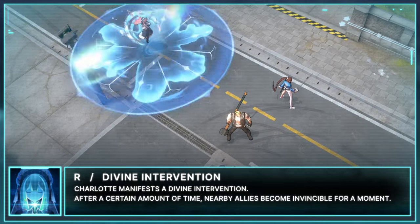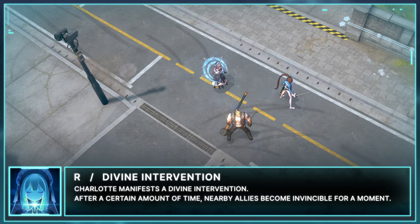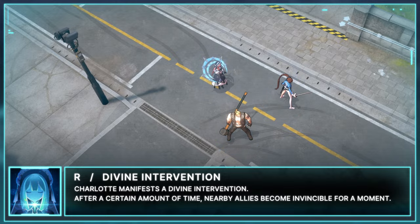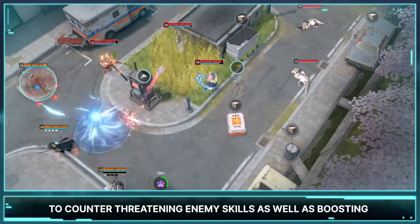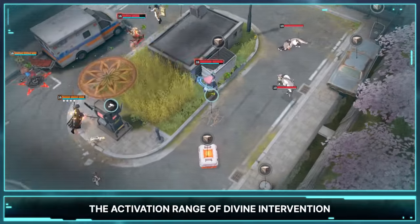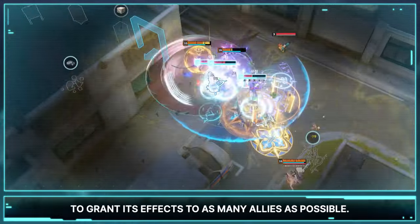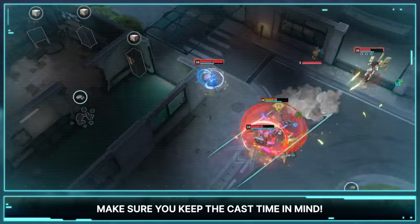Charlotte's R is Divine Intervention. Charlotte manifests a Divine Intervention, and after a certain amount of time, nearby allies become invincible for a moment. This skill can be used in various ways to counter threatening enemy skills, as well as boosting allies' engagements in fights by granting them invincibility. The activation range of Divine Intervention is limited to Charlotte's surroundings, so it's essential to use it along with A Dash of Hope to grant its effects to as many allies as possible. Make sure you keep the cast time in mind.